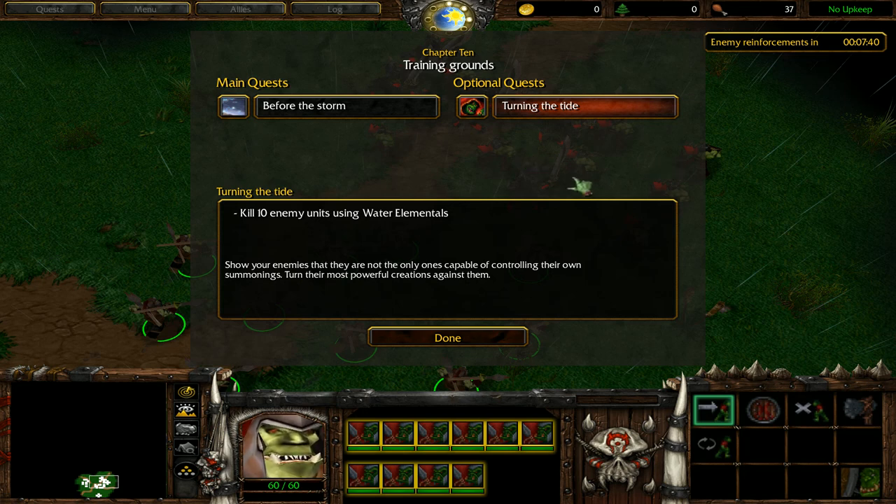Water elementals have a ton of health, so it does cost a lot of mana to control them, because the mana cost of control magic is based on the amount of health that the unit has. So we need to have near full mana on our warlocks to take control of them. The enemy base is in the upper right, and just like the previous maps, they send summons at you constantly — in this case, water elementals. The first group they send, we're going to take control of, and then just run across the bridge and try to finish that optional objective really fast. I'm probably not going to summon spiders, because that's mana we're going to need for control magic against the huge amount of water elementals being summoned this mission.